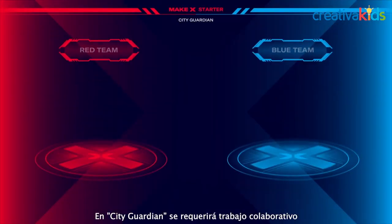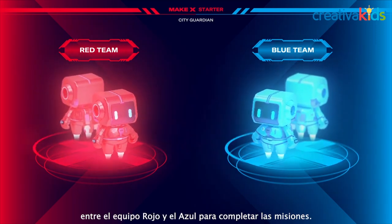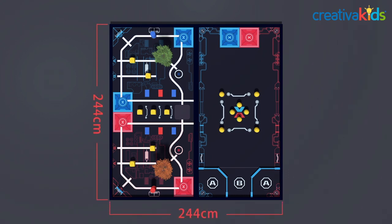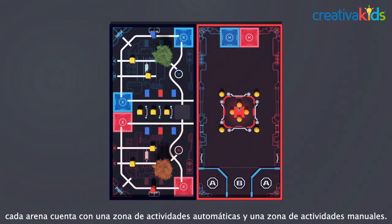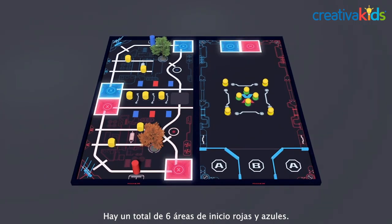City Guardian needs to be accomplished through cooperation between the Red and Blue Alliance Teams. The dimension of the City Guardian Arena is 2.44 meters by 2.44 meters, and each arena is divided into an Automatic Area and a Manual Area. There is a total of 6 Red and Blue starting areas.